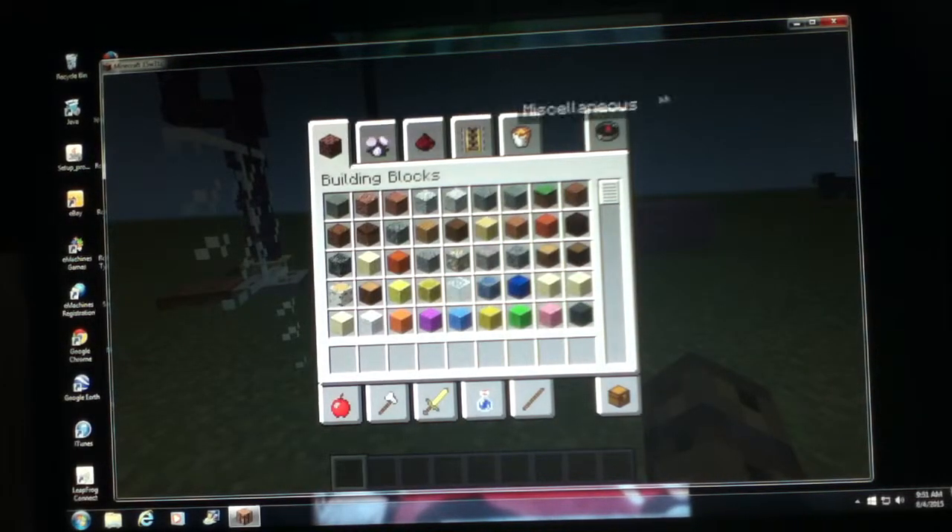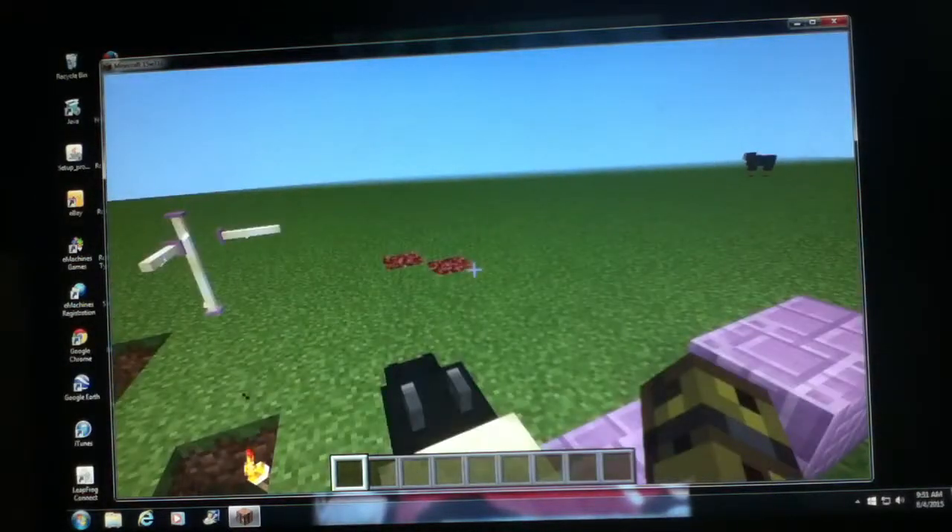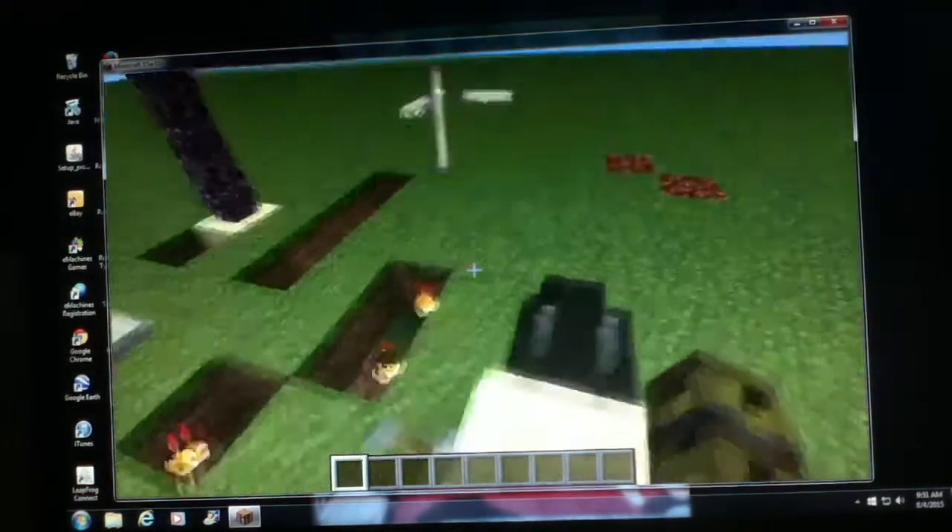Other things in the snapshot include the end. You can actually spawn in the ender dragon if you make a creeper face out of clay - you have to watch some other YouTubers for that, because I'm not going to spawn in the ender dragon or this is going to crash. Also the end has the new chorus plants, it has the new dungeons and stuff. The dungeons also have little warships or whatever outside of them, which is pretty cool.